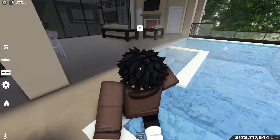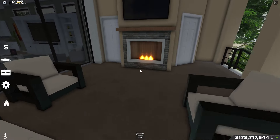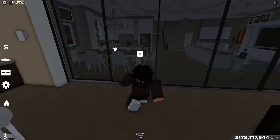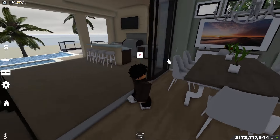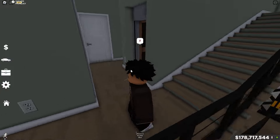There's a fireplace and a nice little chill area where you can hang out. These doors actually slide. There's also an elevator which is very cool.